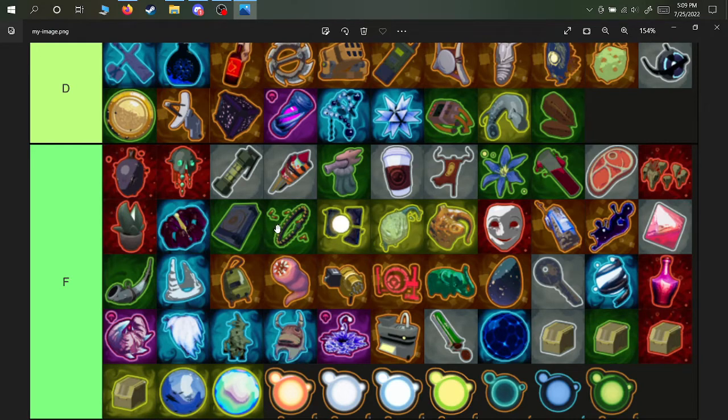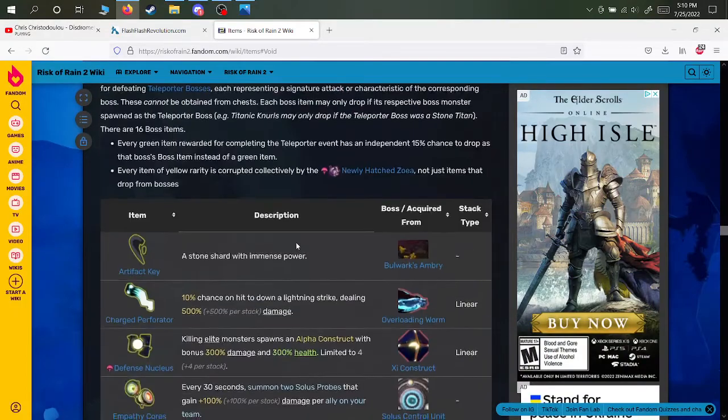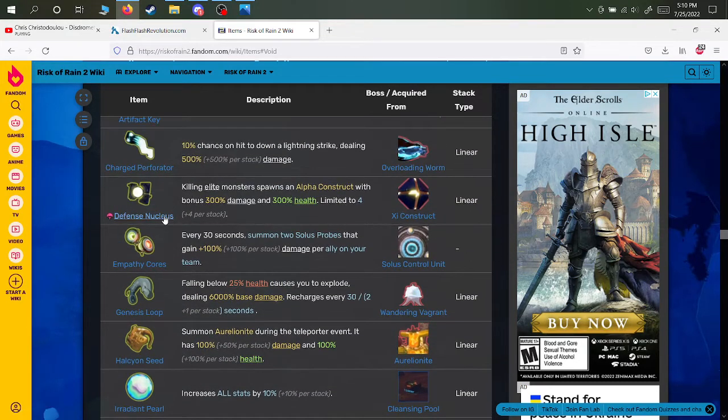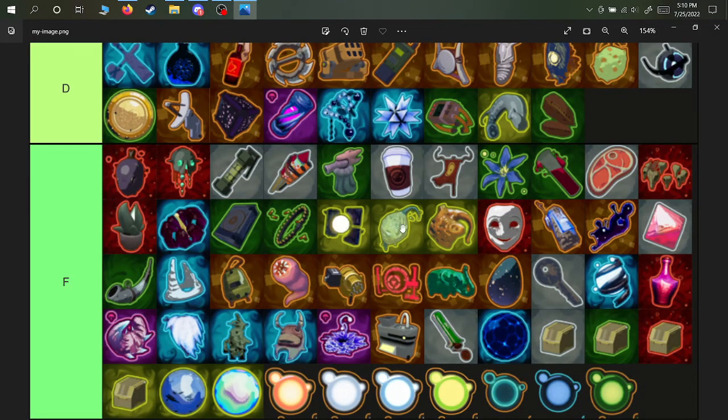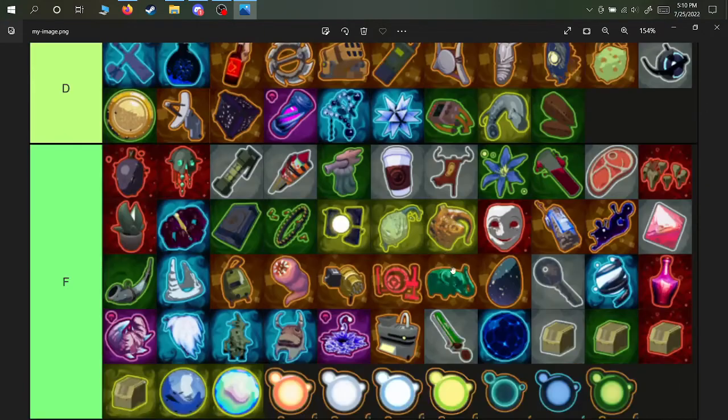Noxious thorn and bandolier cause a lot of lag. The defensive nucleus, beetle guards, halcyon seed, and happiest mask take up your minion slots when you want Colonel Droneman and empathy cores instead. These two items I haven't done a lot of testing with — they might be good, but I've basically never picked them up outside of a bottle of chaos run and it wasn't impressive.